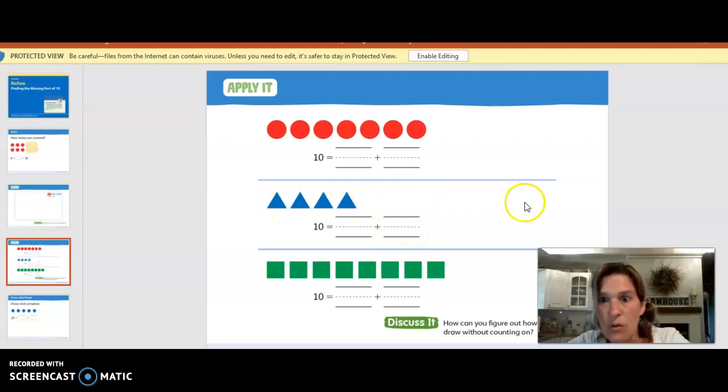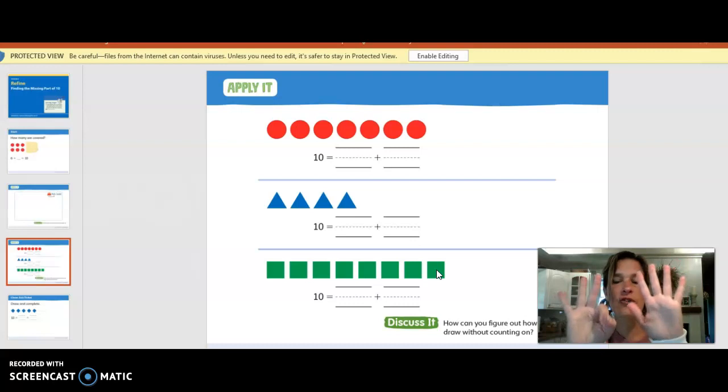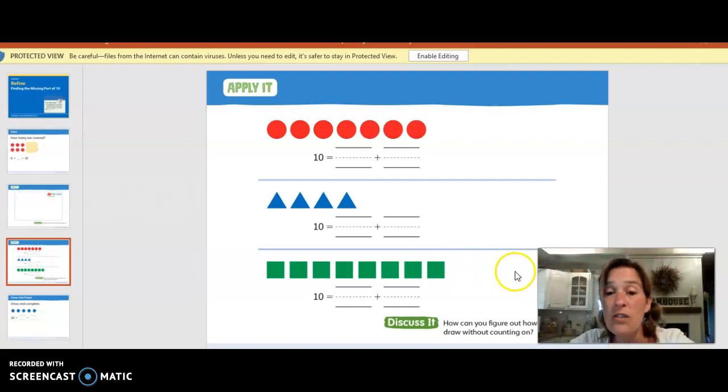We've got four triangles plus six more triangles equals ten. Look at this, guys — we've got a bunch of green squares. Let's see how many we have. Ready? One, two, three, four, five, six, seven, eight. We have eight. How many more do we need? Ten equals eight plus two more. We would need to draw two more squares. Ten equals eight plus two. So you're going to need to draw more circles, more triangles, and more green squares to see how many more you need to make ten.